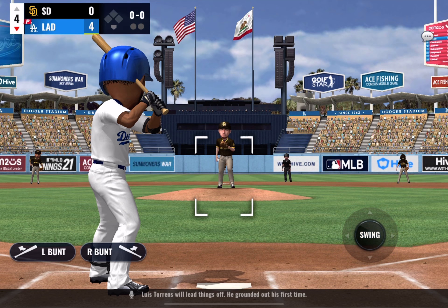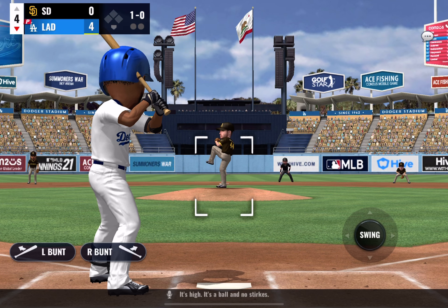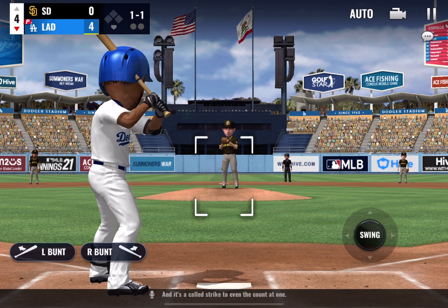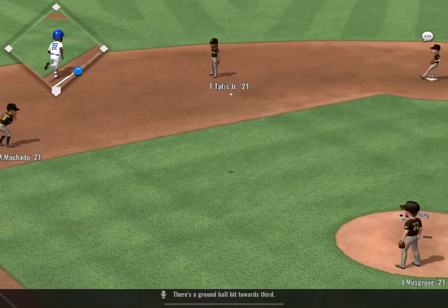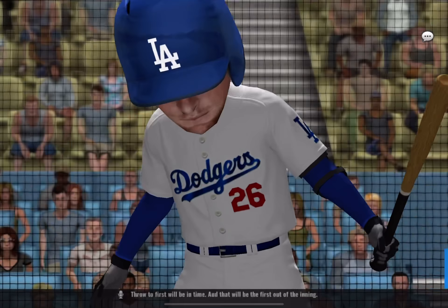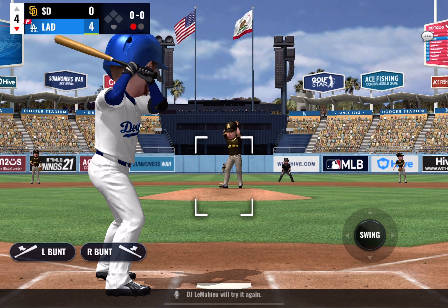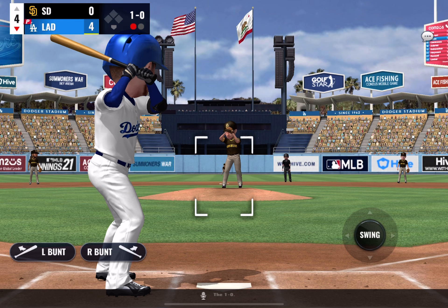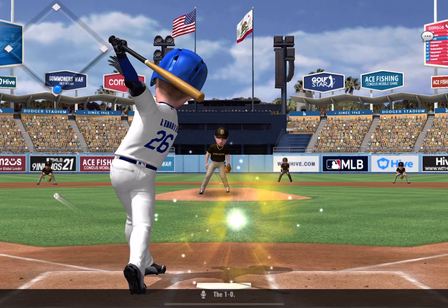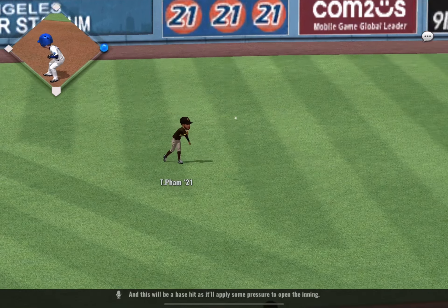Luis Torrance will lead things off — he grounded out his first time. High, ball one, no strikes. A called strike to even the count at one. Ground ball hit towards third, throw to first will be in time — first out of the inning. DJ LeMahieu will try again. Just off the plate, 1-0. Ground ball towards short — and this will be a base hit as it'll apply some pressure to open the inning.